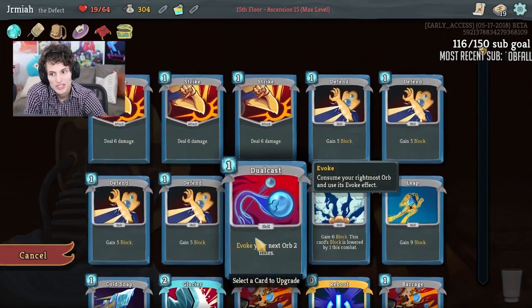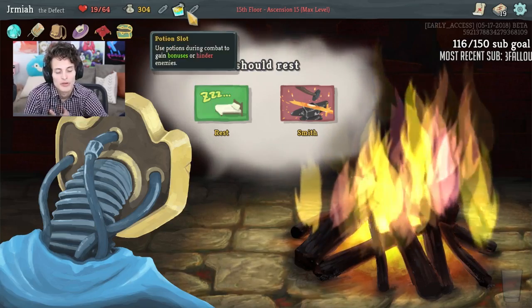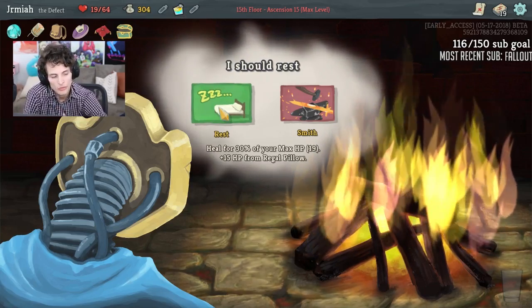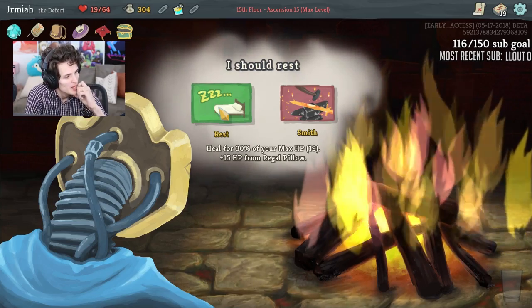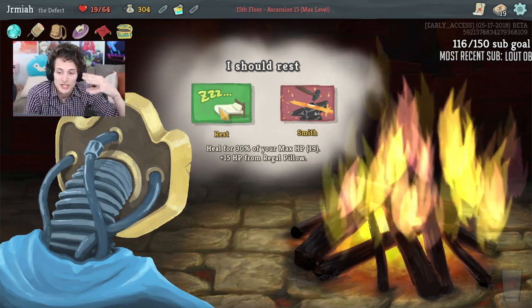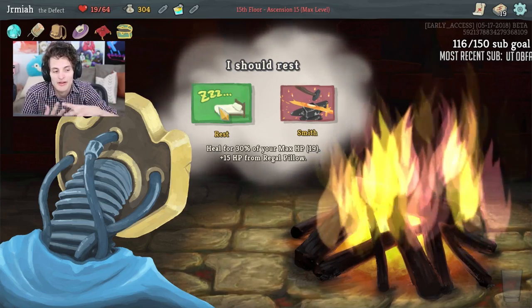The question is whether we can split him. If we don't split him on the first turn, it's going to be hard for me to block 36 — resting gives more insurance. What are my thoughts on Snecko Eye? On the Defect, it's very good because it opens up a lot of high-cost cards.